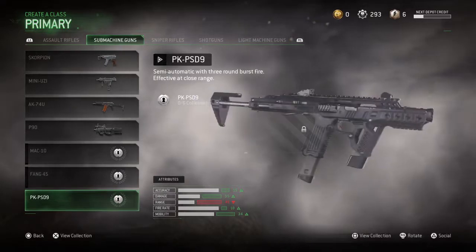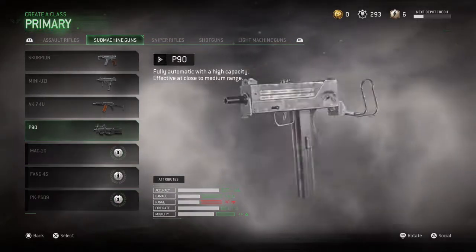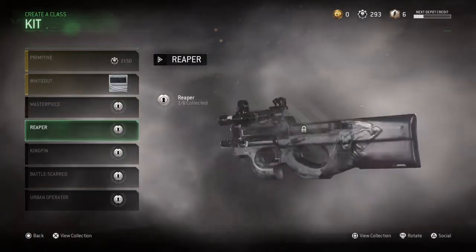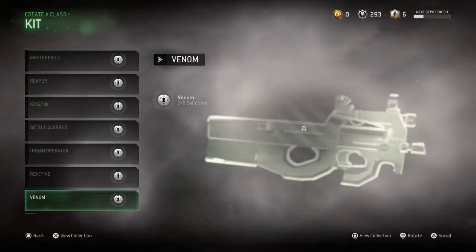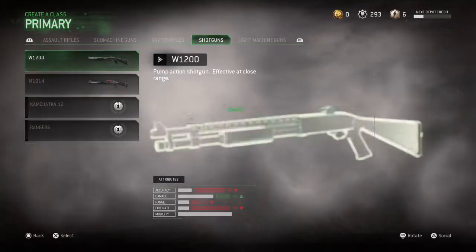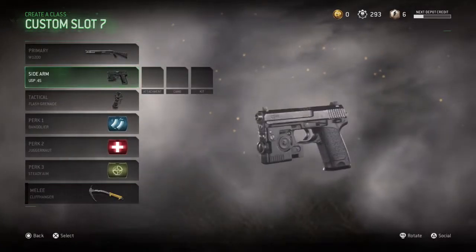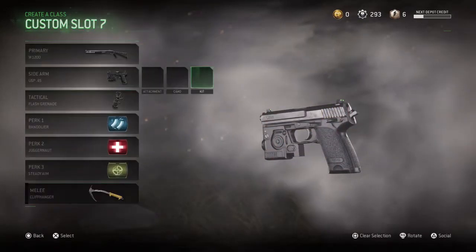This looks like something from Halo. The PK PSD9 looks like something from Halo. Dude, do you know what that looks like? The Vince — why does it look like the Vince Warfare weapon? You know those dual-wield weapons on Vince? Oh yeah, yeah. I have played Vince Warfare. The pistols seriously are blowing my mind with how beautiful that kit looks.